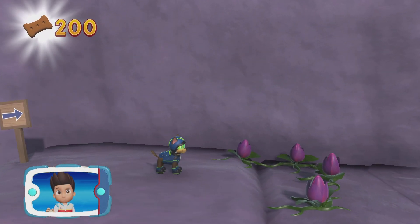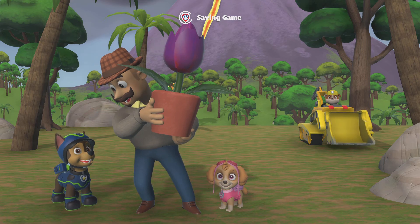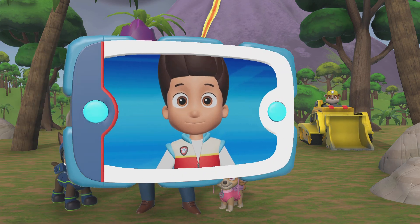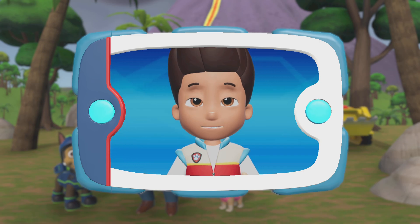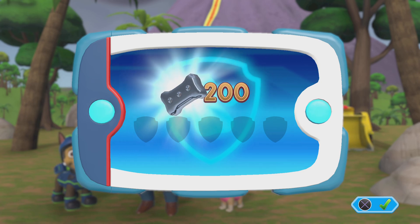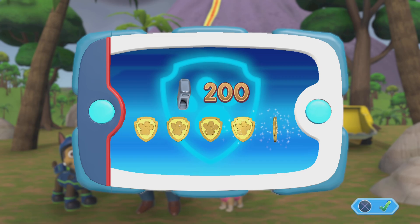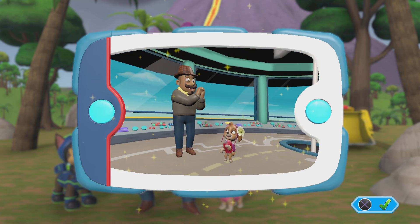Pup Treats of this rescue mission — great job! We found the flower and gave it to Mr. Porter. Now Mr. Porter is going to have the best flower at the show. For collecting so many pup treats, you earned a platinum pup treat. You got all of the golden paw prints and unlocked the picture for this rescue mission. You can see the pictures again by highlighting the rescue mission and pressing the triangle button.